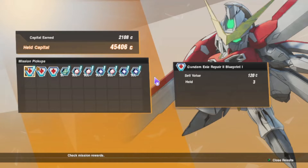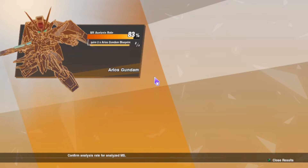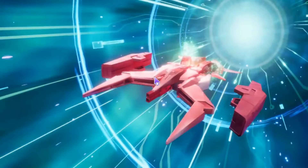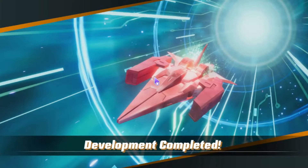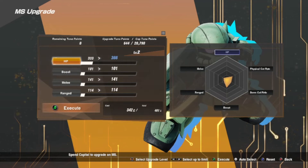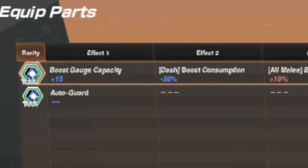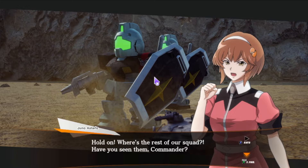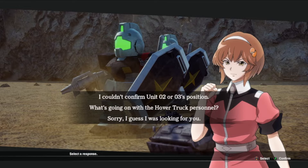Clearing missions rewards you with blueprints needed to develop new mobile suits, as well as equipment to improve your units. While the game doesn't include every single mobile suit, the roster is massive and contains most of the iconic suits from each series. You can further customize each mobile suit by spending currency to upgrade stats, and equip items that enable auto guard, improve certain stats, or reduce ability cooldowns.